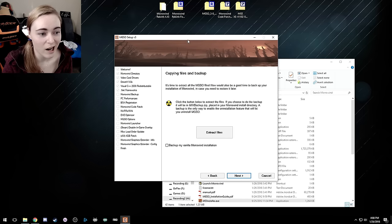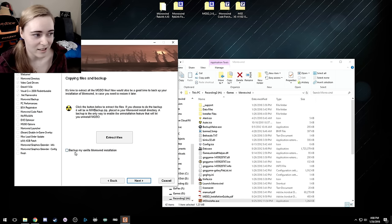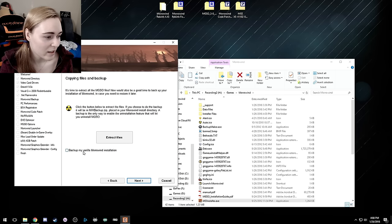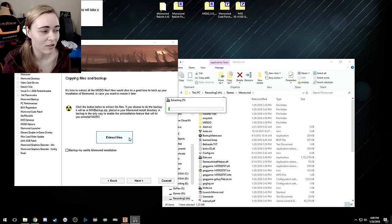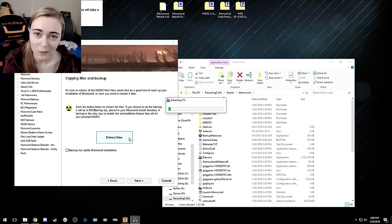Now the actual installation starts — the copying of the mod files. You have the option to back up your vanilla Morrowind installation, but I don't recommend doing it because it takes longer and the installer actually glitched out for me. The game is not huge so it's not a big deal to reinstall if needed. Now it begins the automated process of extracting all the files for this compilation of mods — it's going to take a second so I'll be back once it's done.